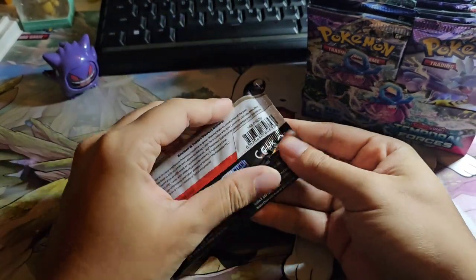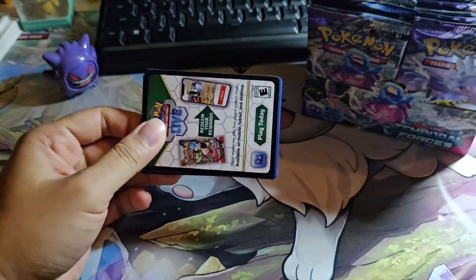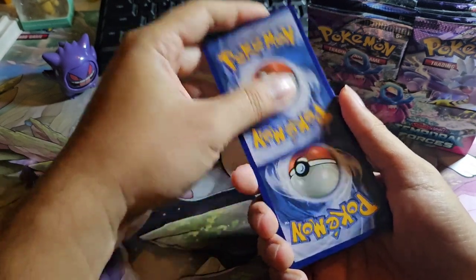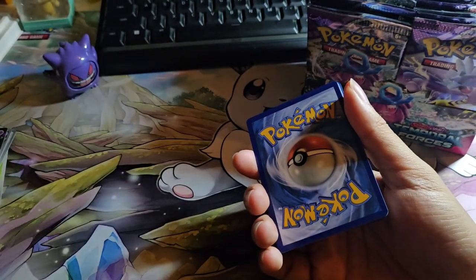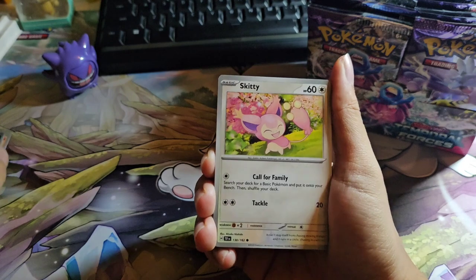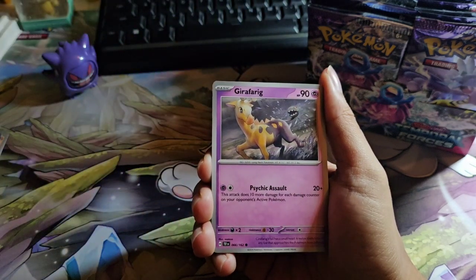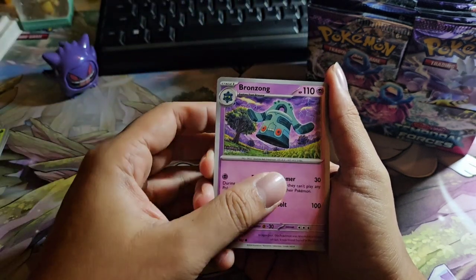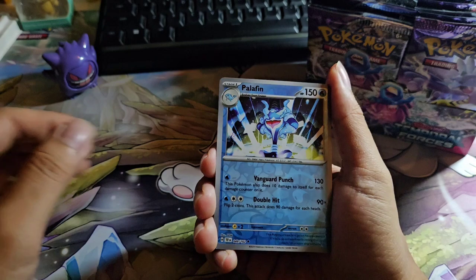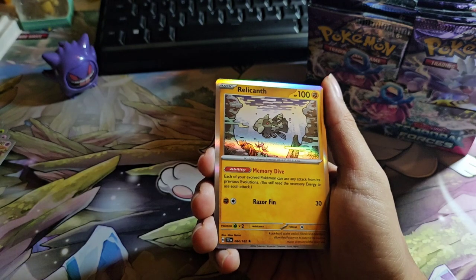Onto the second artwork pack. Code card — one to the front. Okay, let's go: Water Energy, Skiddo, Electabuzz, Bramblin, Girafarig, Bronzong, Excadrill, Screamtail again, Palafin Reverse Holo, Hippopotas, and Relicanth.